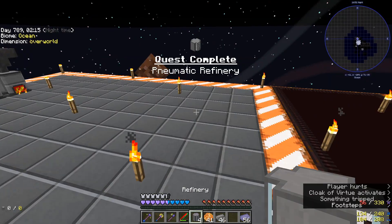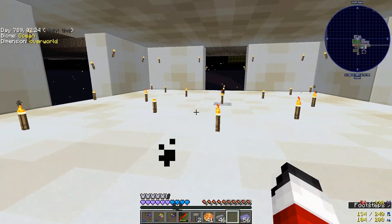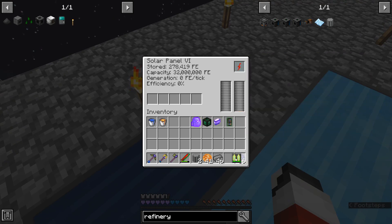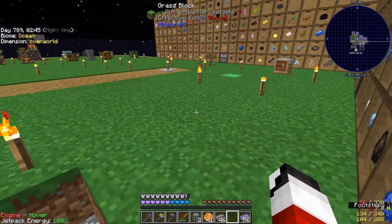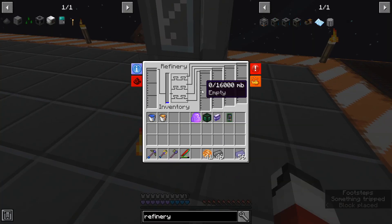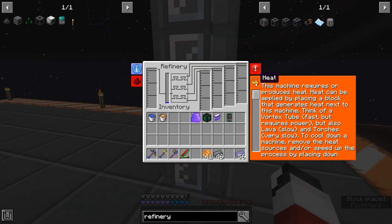Modular refinery — perfect. Should be able to stack 3. Oh, I don't have my jetpack. I've had to charge it so much recently — I don't know if they bumped up the rate that it drains or something, but anytime I go somewhere it's just like, you need to charge it because it's at 10% again. Okay, so now I should be able to place these on here. So now we need heat. I think we have a vortex tube — fast, but requires power. Lava and torches.